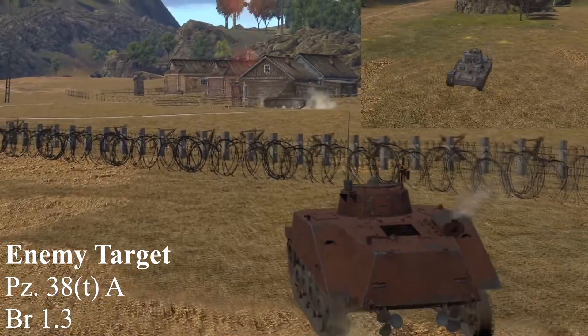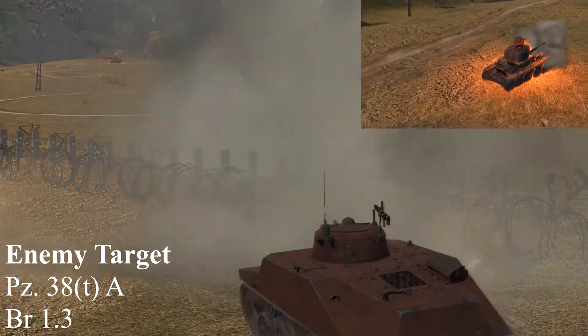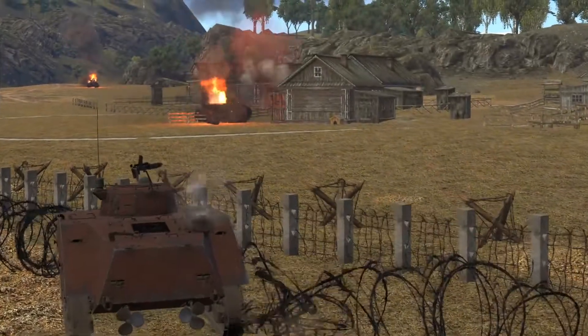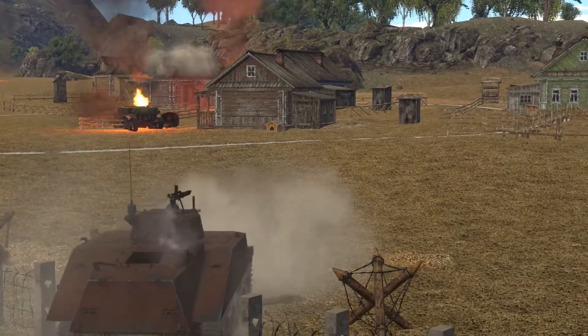We see the enemy in the distance, so we stop to fire at him, which isn't necessary, as it does have a stabilizer on this vehicle. I was merely stopping to make it a slightly easier shot, but it's not actually that hard to hit while firing.